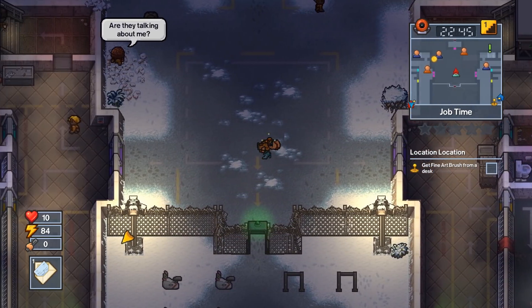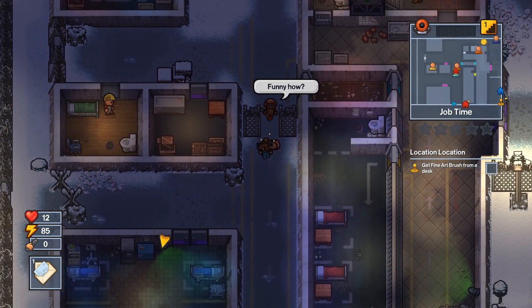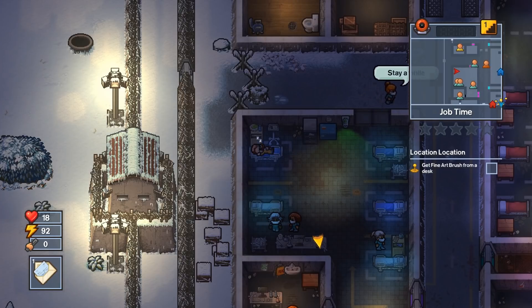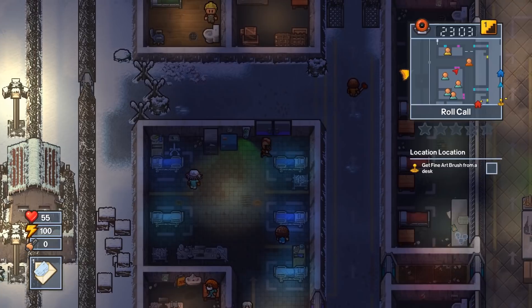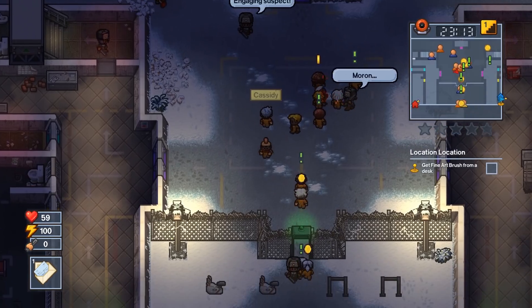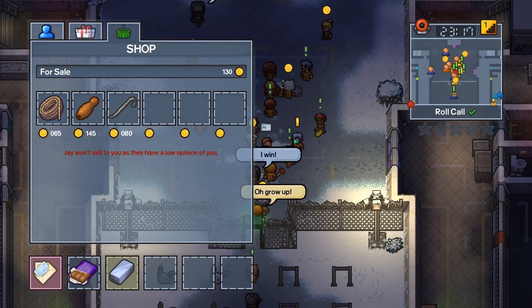One of the escapes — I think the alien escape — when you restart you have to have medical mesh. Interesting. Job time is almost over. I have checked in. I think free time is next. Oh, roll call. All right, I'm going to put my medic outfit away. Oh, someone's getting a shot. I got a crowbar.